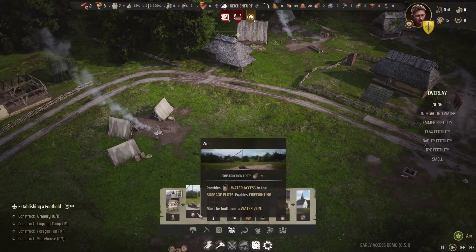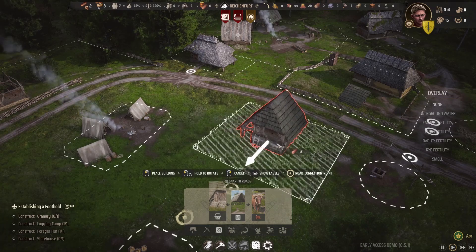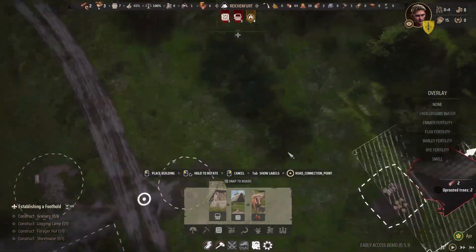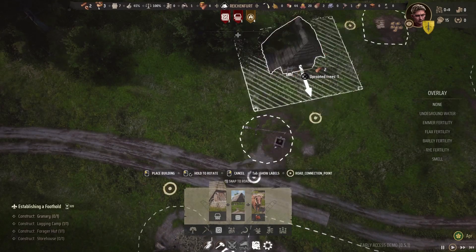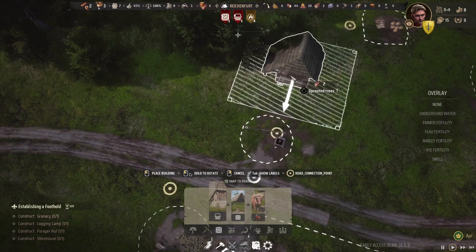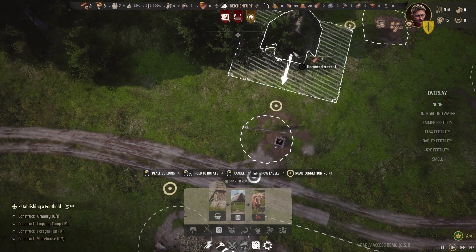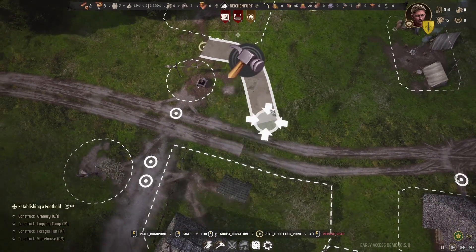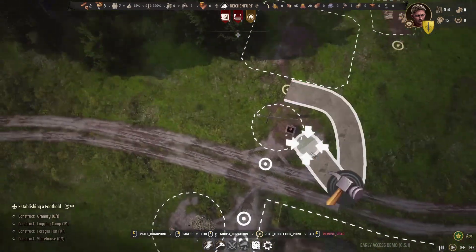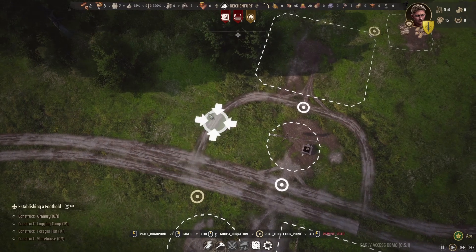While that's going, how many logs do we have now? We have two. So for storage, we're gonna get a granary. Let's throw it here by the well — the well's kind of going to be a central location. Let's get to work, and then just curve a road around the well, something like that.